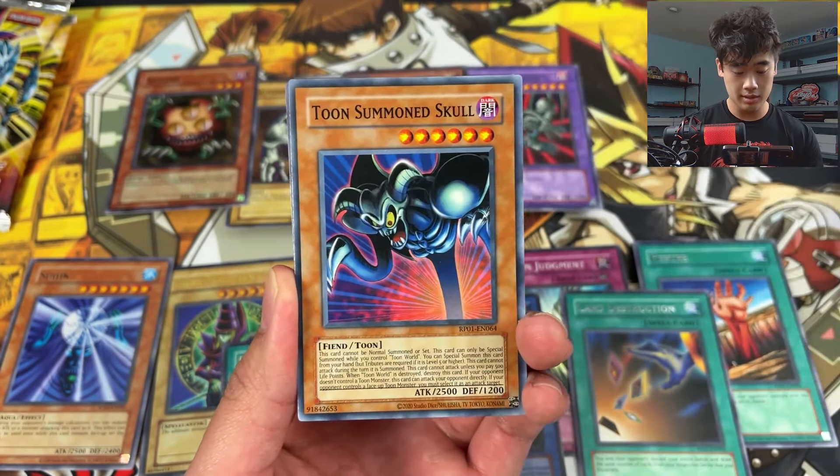Monster Reborn — wait, that's a super rare? I thought it would be ultra rare, but that's my first Monster Reborn so we take it. Coming down to the last two packs — come on Blue-Eyes, I don't have one yet. Mystic Tomatoes, Hyozanryu... not Blue-Eyes. Barrel Dragon rare — not bad, it came out as a secret rare before. Painful choice — this is a painful choice indeed!